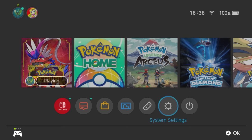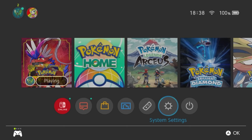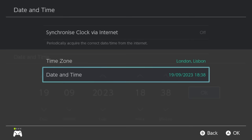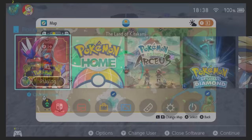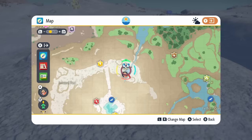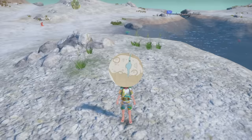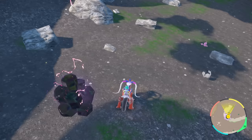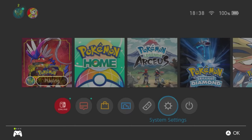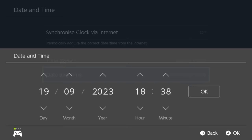To respawn the den, with your map open hit the home menu, go down into System Settings, then System, then Date and Time. Make sure your synchronized clock via the internet is set to off, then click into the date and time and toggle through with A. Don't change your date or time — just toggle through all the options until you get the OK button and hit it. Come back into the game and all your Terraid dens will despawn and new ones will respawn. Then locate the new 6 star Terraid den and check it again for one of the 3 target Pokemon.